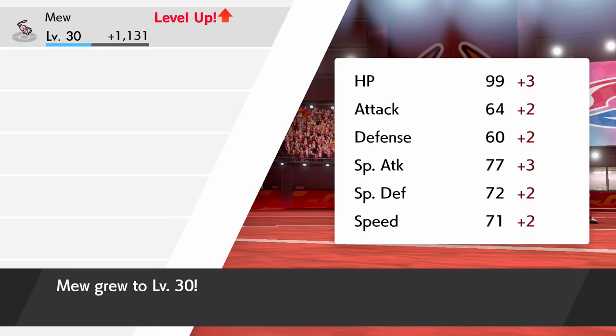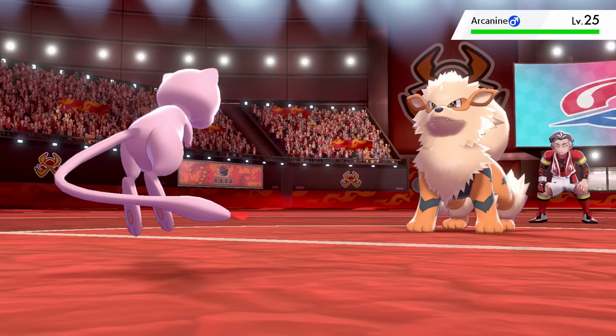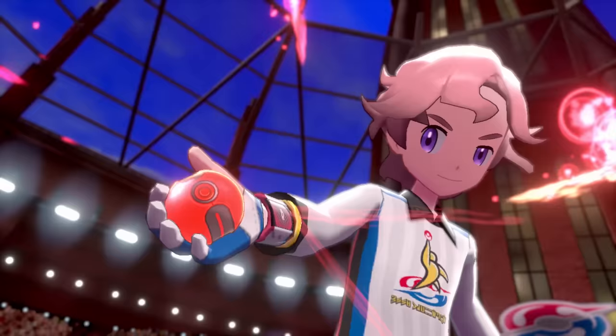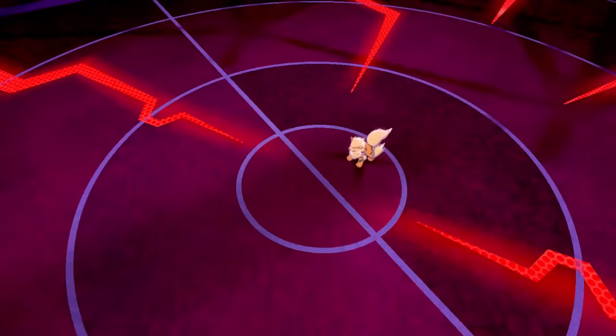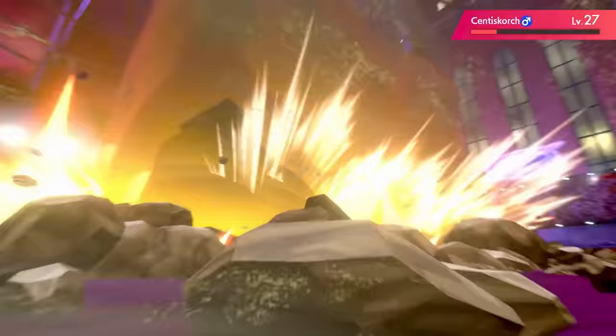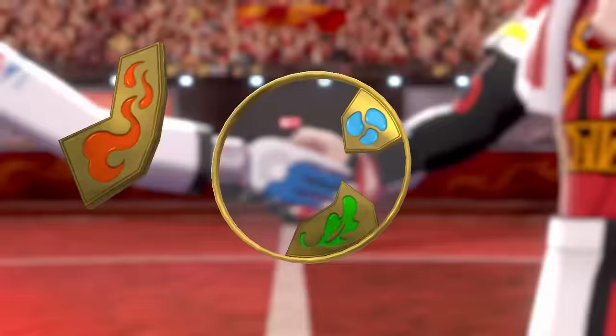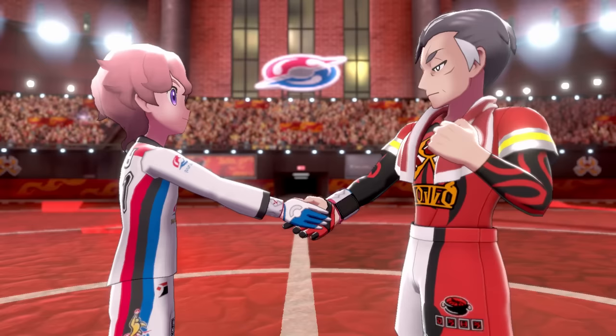Reaching level 30, Mew learns Ancient Power — a special attacking move that's also super effective, letting me avoid the burn reduction. Arcanine is sent out and the further attack reduction makes Ancient Power even more beneficial. With just two Pokemon remaining I Dynamax, and a Max Rockfall takes out Arcanine in one hit. Centiskorch's four-times super effective Max Rockfall finishes it super easily to win us the gym badge. If I didn't have Ancient Power here, this wouldn't have been so easy.